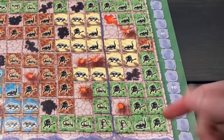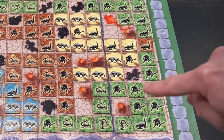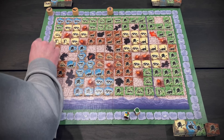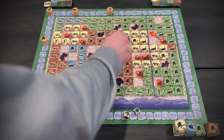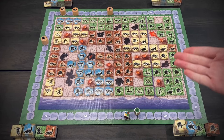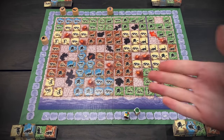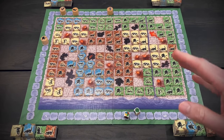Now we score this green area. There's a herd of cavemen; they get first place — four points, which seems like a lot of tiles for only four points. Then second place is lizards, who get two points. And that's why the size of these areas is so important as you're building them out throughout the game. There are a lot of subtle, interesting decisions you really have to consider while you're playing.